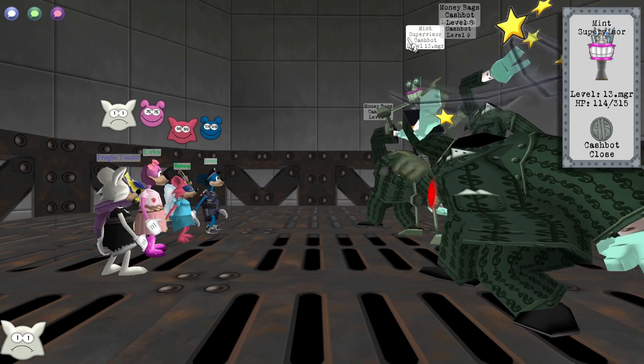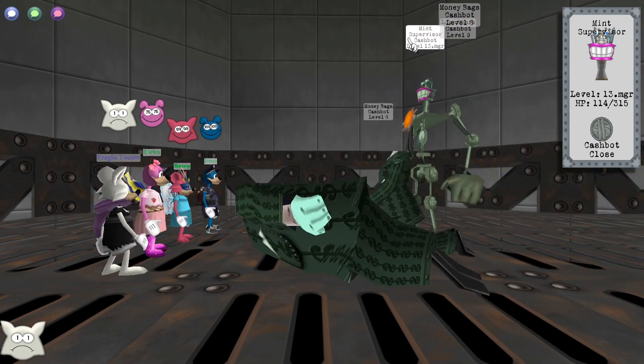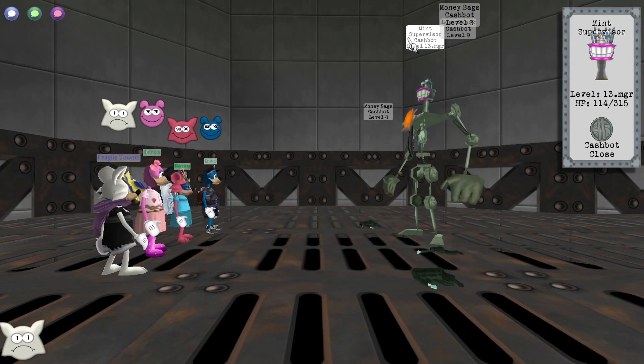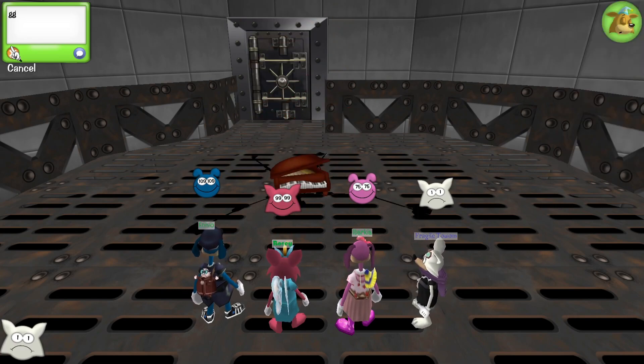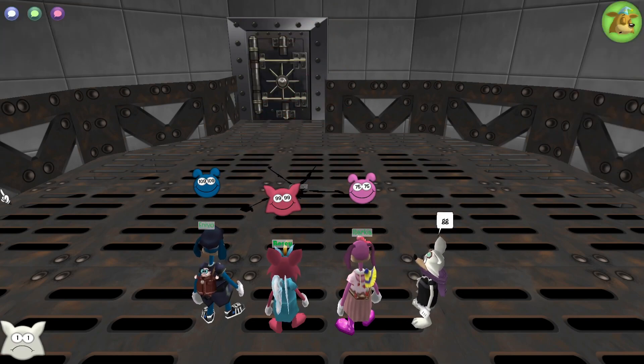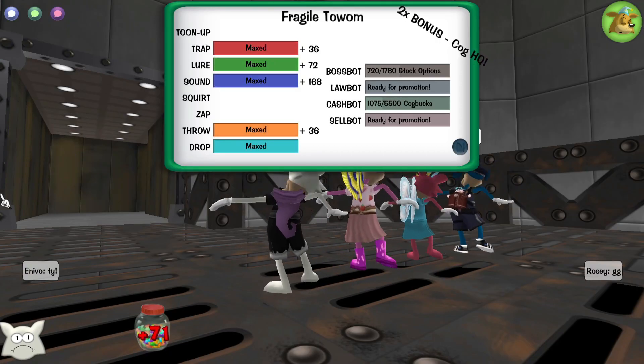However, if someone is soundless or doesn't have opera, an alternative strategy is to have 3 sound and 1 piano on the Supervisor. If the piano is maxed, it will leave the Supervisor with 95 health, meaning that as long as the team is able to deal with the other 3 cogs and the drop hits, the Mint is over.